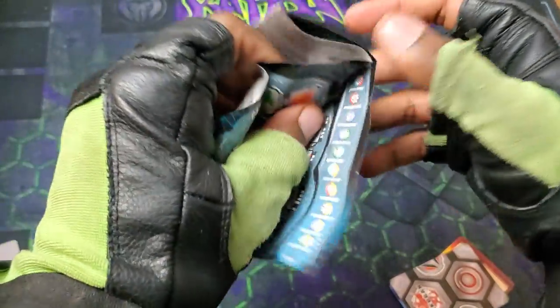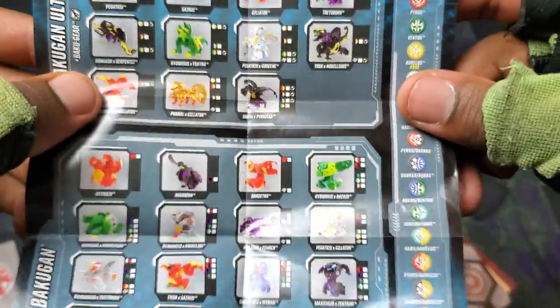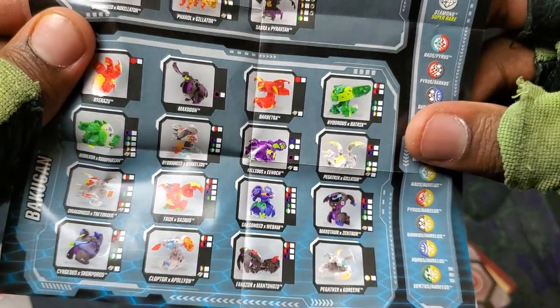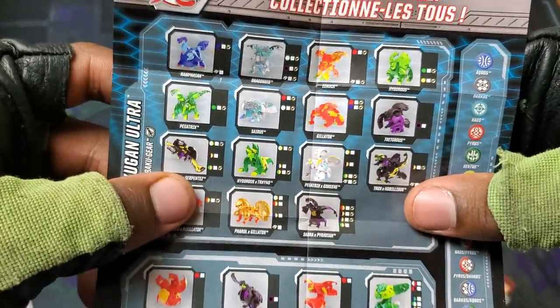Alright, and then just look at the sheet — show off all of the Bakugan that we've seen thus far for Armored Alliance. Basically all of them. Yeah dude, they all are. Haven't seen the Core Pegatrix Gorin though — I think we haven't seen that yet.